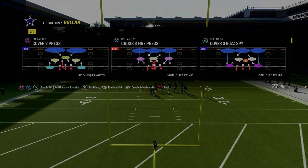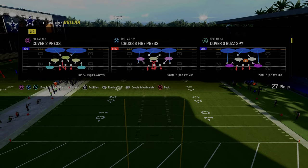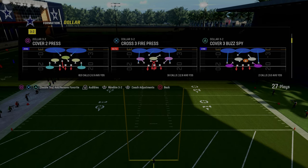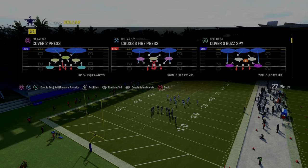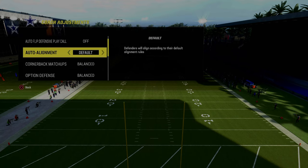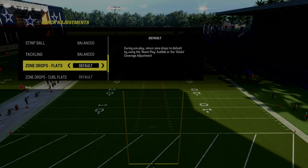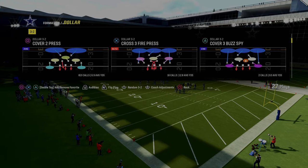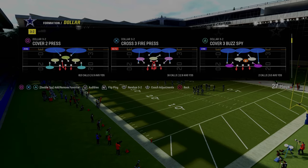We're going to be showing you how I like to base out of Trips Tied In. Trips Tied In is one of the most difficult offenses to defend because it is the number one offense in my opinion that causes the most significant alignment issues, which we're going to show you in this video. The way we're going to get around that is we're going to turn our auto flip defensive play call off, turn our auto alignment to man align, put option defense on conservative, and last but not least, put our zone coverage on match. From there, we're going to be coming out in the Cover 2 Press.